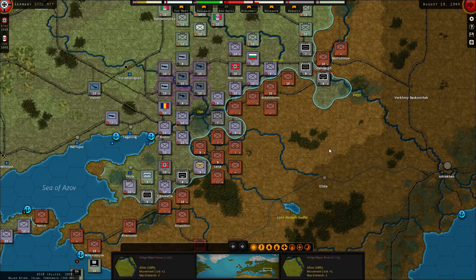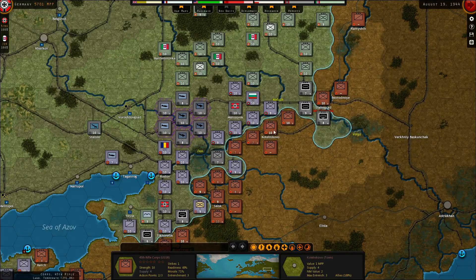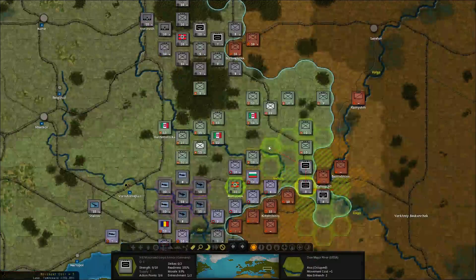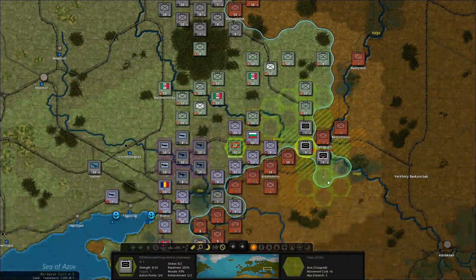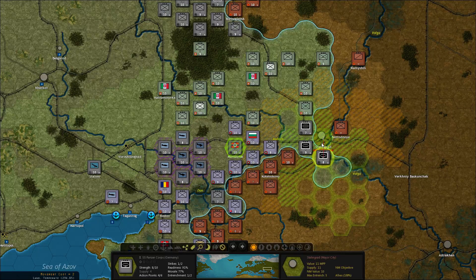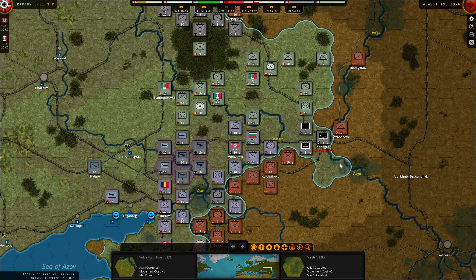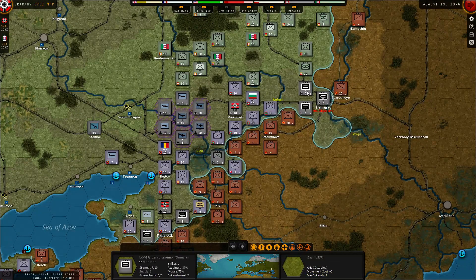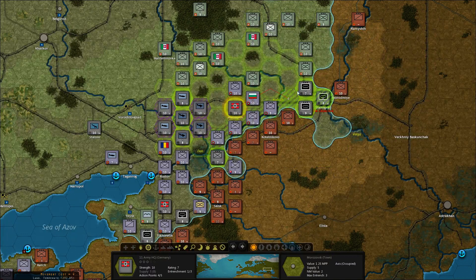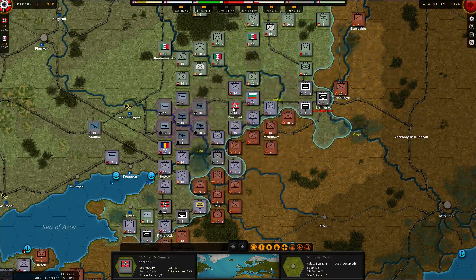The cavalry will stay put. Katilnikov is at 10 and I'm not currently able to take it. Stalingrad — just a straight-up attack in there is what we want. We do not have a headquarter nearby here, I only have one down here. That's definitely not the way it should be. Actually, there is a headquarter there — I'm blind! Alright, just get the headquarter closer.